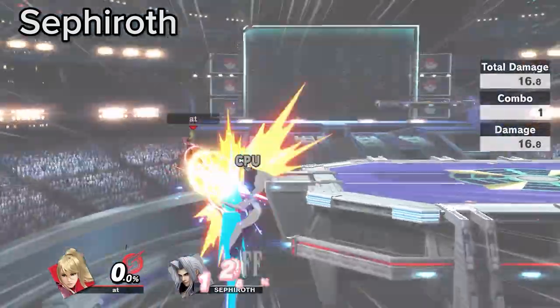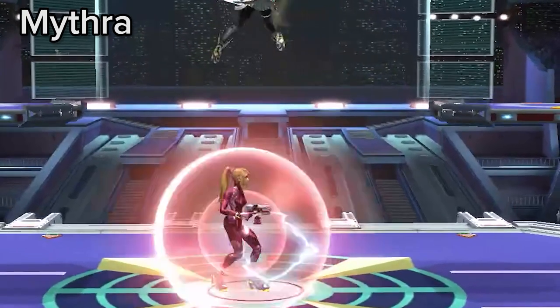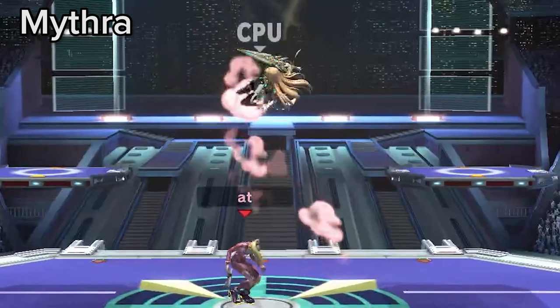You can flipkick behind Sephiroth's Octoslash and kick his back to get early KOs. If you parry any hit of Mythra's Nair while she is above you, you can punish with up tilt through the multi-hits due to having 3 frames of invincibility after the parry and up tilt coming out on frame 3.